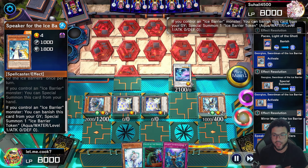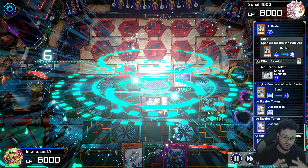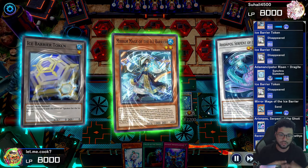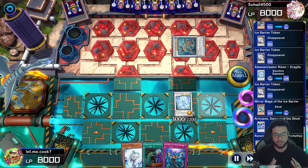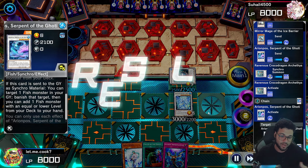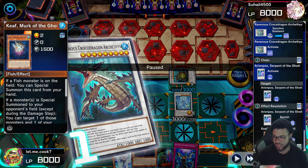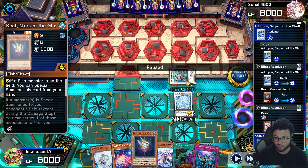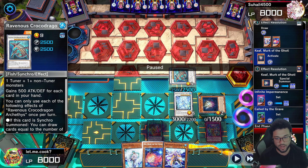With the Ariompos we banish one of the two level twos — either Paces or Shift — which come back later. We activate Georgias, special summon it, activate the level two tuner back, activate the Speaker to get an extra token so we can use two tokens and Georgias to go into the Animatrix Creator with the Dragei. We could have gone into the Lancea but I'm showing you different boards. We use all three monsters to go into the Revenant Dragon and draw two cards.